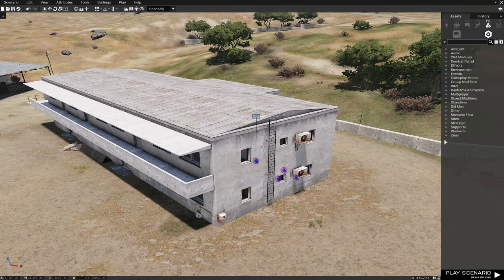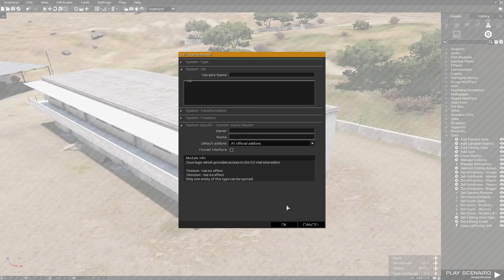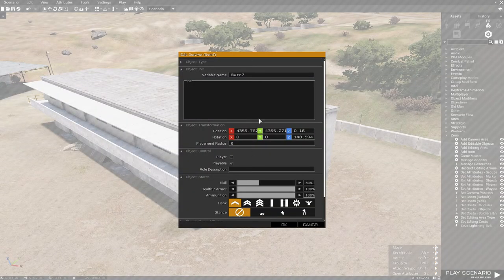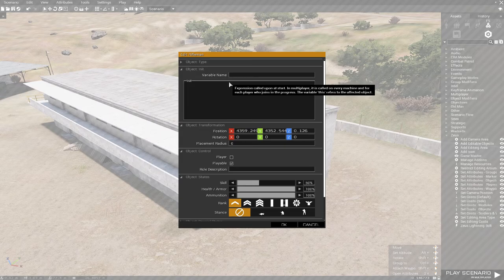Go to System, then Zeus, then Game Master. Here at the owner field, you put the name of who you want to use it — so it's going to be 'verse7', meaning only this guy. These other players will not be able to use Zeus because they don't have the variable name.